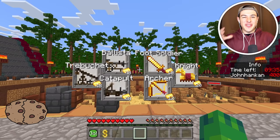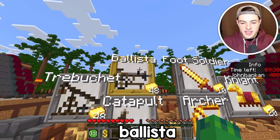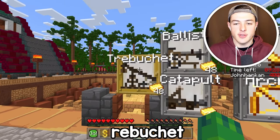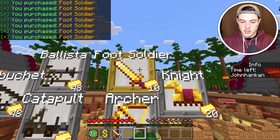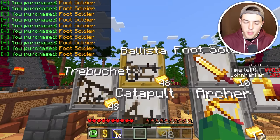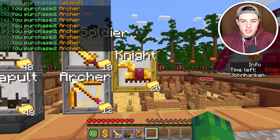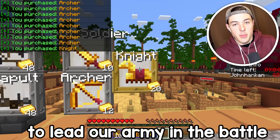These are the six different troops that I'm able to buy to upgrade my army. There's foot soldiers, archers, knights, ballistas, catapults, and trebuchets. We're gonna buy lots of foot soldiers so that they can be the front lines of our army. And then we also probably should have some catapults in the back, and we also need a couple knights in order to lead our army into battle.